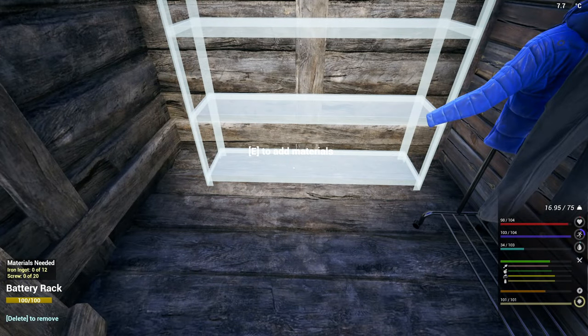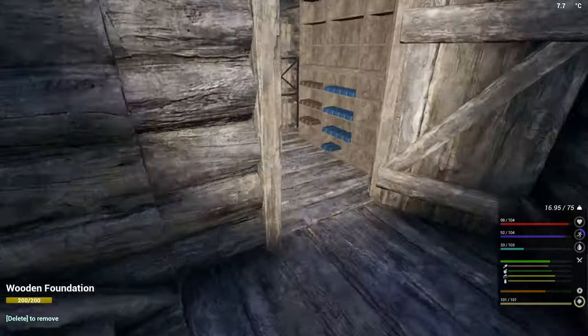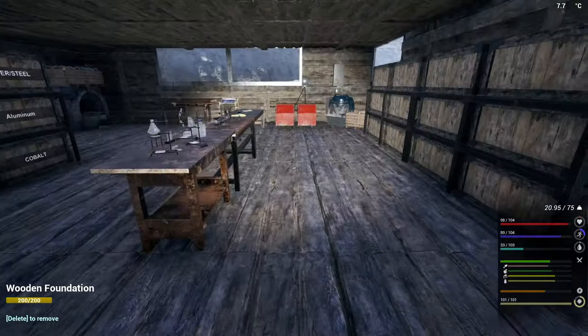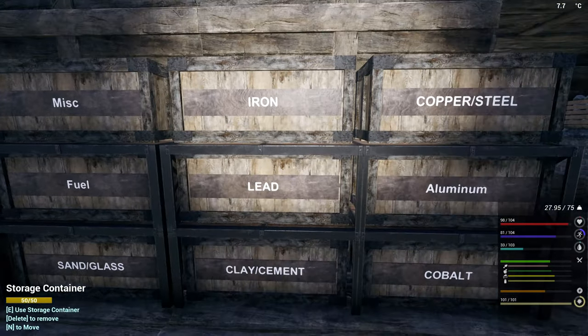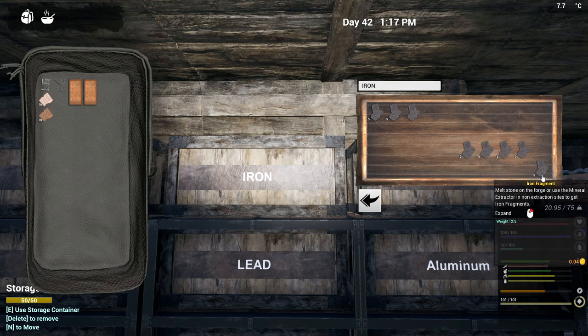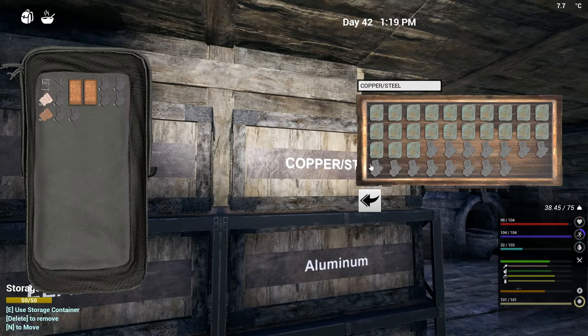So what do you need? Twelve iron and twenty screws. I don't have that. Why don't I have that? Okay, you need to go. And we're gonna see if I can get a little bit more. One, two, three, four, five, six, seven, eight — seven? You know what? That'll work. So let's do that. And yeah, we can go crazy on copper. Why not?